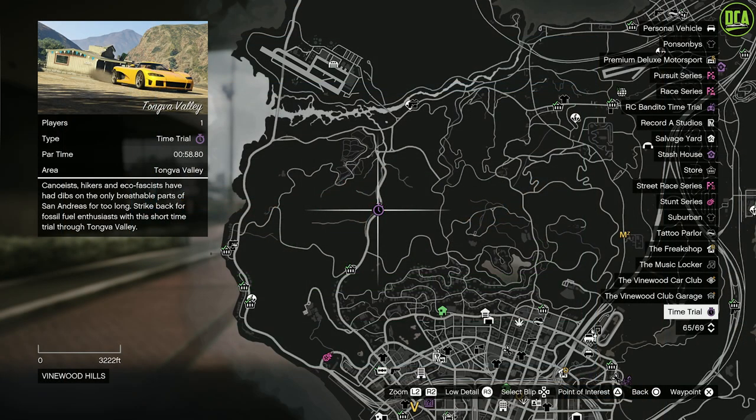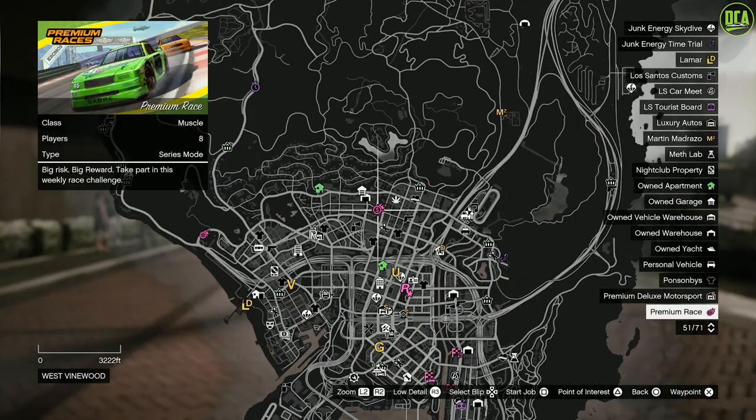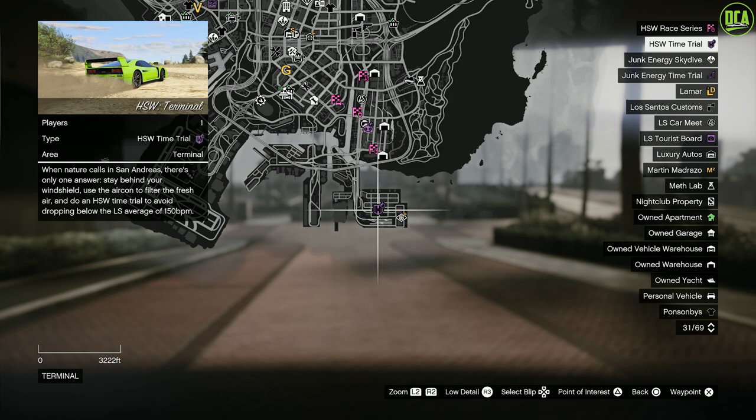Lastly, for the Time Trials, this week's normal Time Trial is Tongva Valley — I highly recommend a quick supercar or bike for this one. For the Premium Race, we have the Muscle Car Race Down the Drain. I highly recommend the Dominator GT or the Buffalo STX for this race, and if you're on current gen, I highly recommend using the HSW Vagero ZX or the HSW Buffalo EVX. For current-gen console users, the HSW Time Trial is Terminal — the HSW Hakuchu Dragon would be the best one for these.